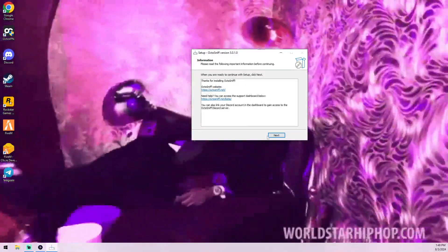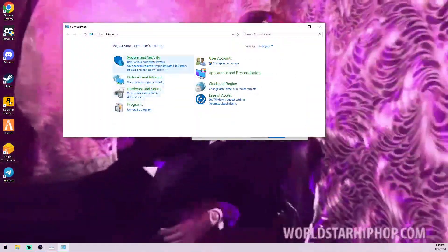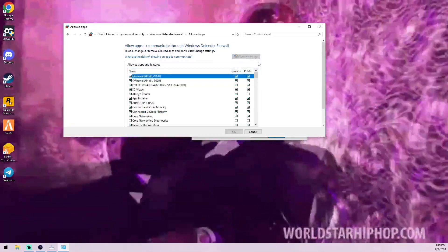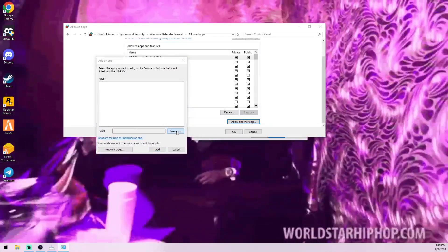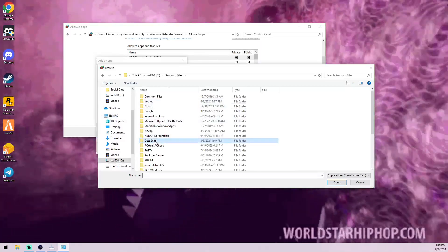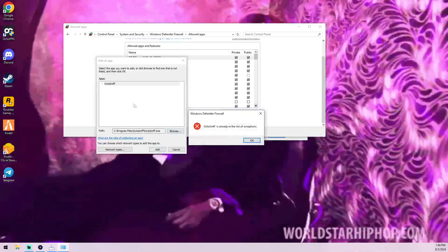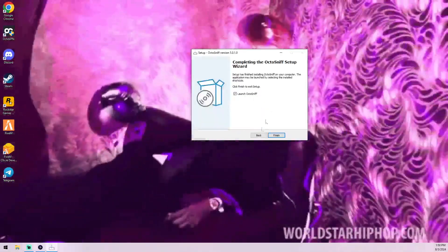After installation, before clicking Finish, go to Control Panel, System and Security, Windows Defender Firewall, and click 'Allow an app through Windows Firewall.' Click Change Settings, then scroll down and click 'Add another app.' Click Browse, go to This PC, navigate to your hard drive, find the Octo folder in Program Files, click on the OctoSniff application, click Open, then click Add. Then click OK.